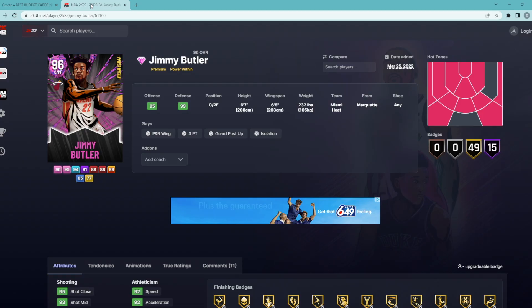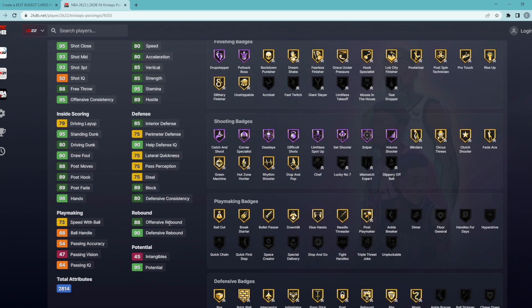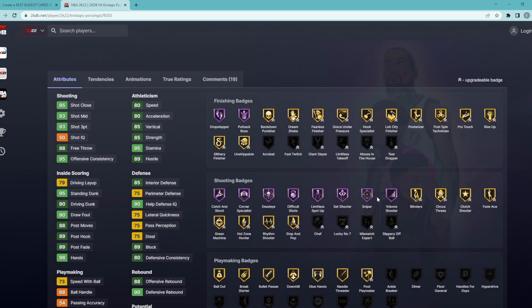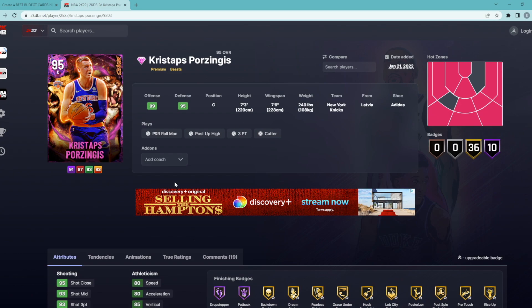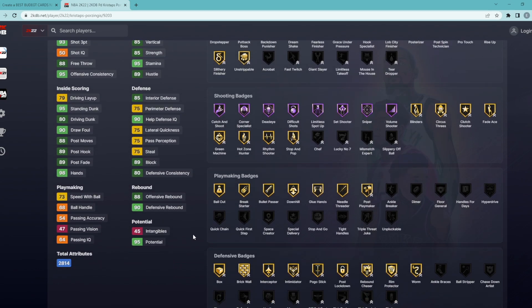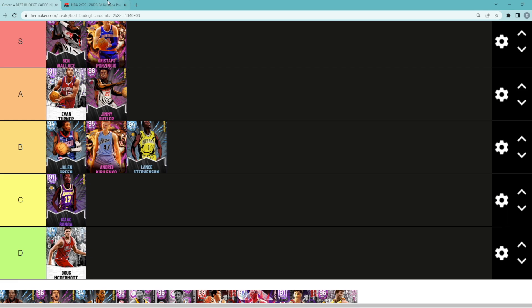Kristaps Porzingis is pretty sure still an S tier budget card — amazing for only 20,000 MT. He's a little bit outdated, only a 75 steal and 75 perimeter, but he's still 7'3" with a 7'6" wingspan and one of the best poppers in the game. He has Hall of Fame Sniper, Limitless, Spot Up, Dead Eye, Catch and Shoot, and Corner Specialist all in Hall of Fame. He's a great rebounder and great defender because of his height and wingspan, and has one of the best big-man jump shots in the game. Porzingis for 20,000 MT is still a top five budget card — he might get moved down though, we'll see.